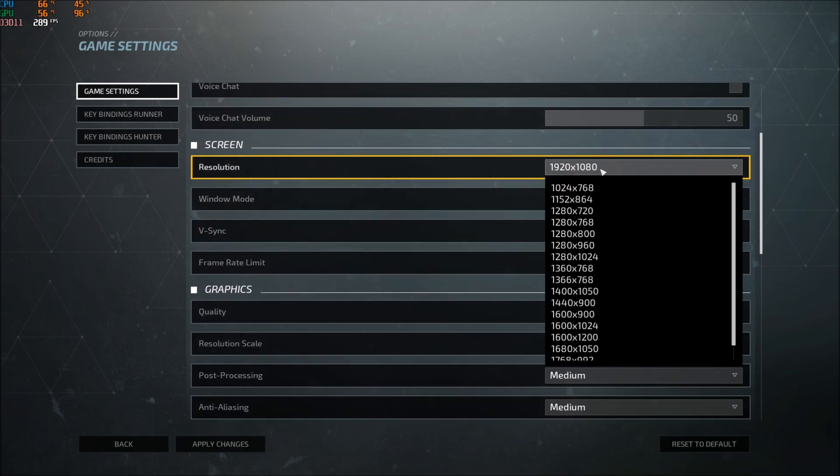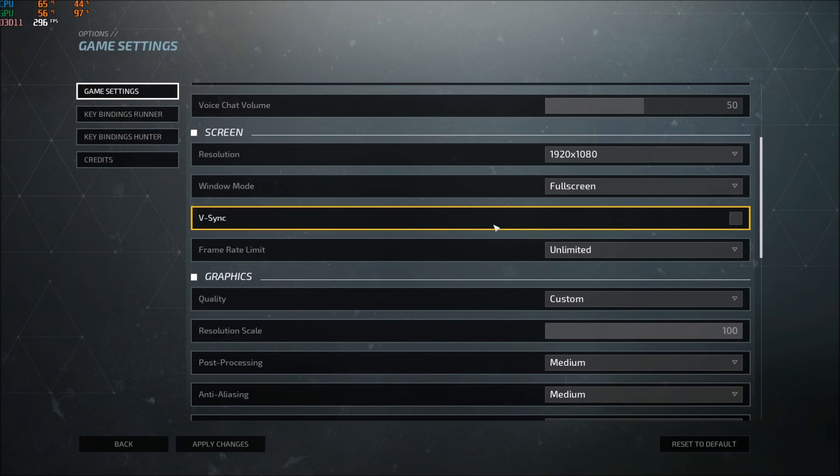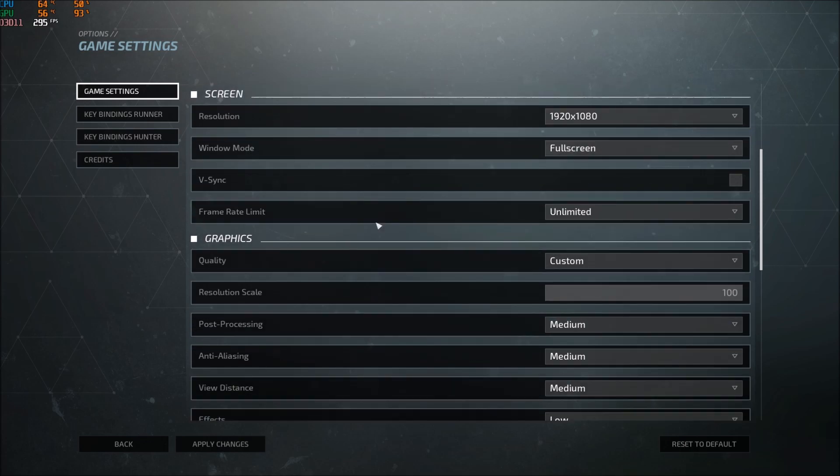I'm playing at full HD right now, but if you have a laptop, low-end, or old computer, you should lower it to something like 720p. It will help you a lot. With all the changes I made I now have 140 FPS, but before I had around 80 at medium, so it was not great — and I have a high refresh rate screen, so these changes are really important.